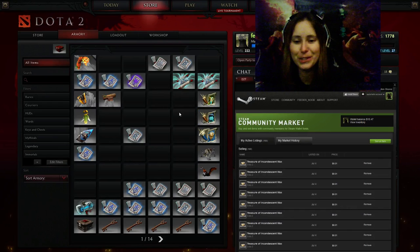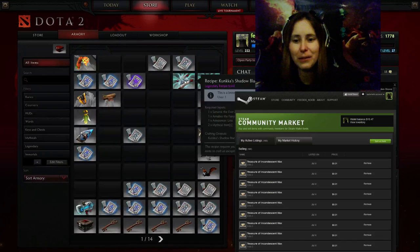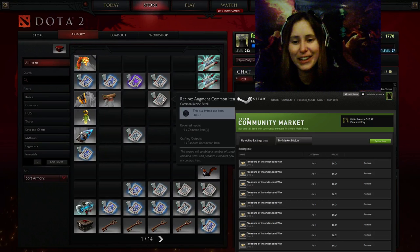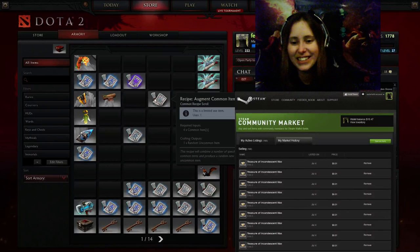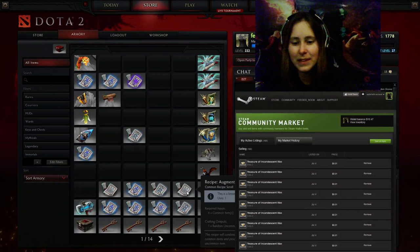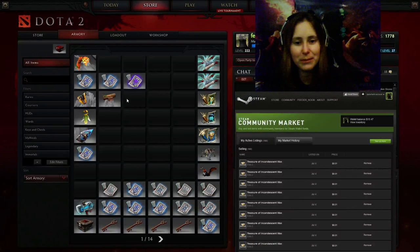Polymorph Rare I typically sell for one cent — eventually they get sold so it's worth it. I need to move the Polymorph Uncommon recipe away from the Shadow Blade before I accidentally delete it. Augment Commons — sell it. I'm just moving stuff down that I'm going to do something with later.